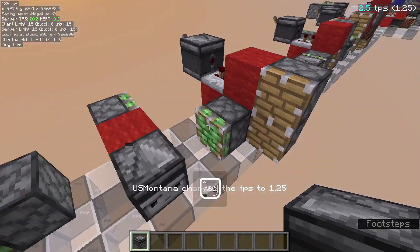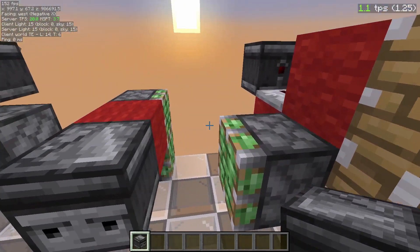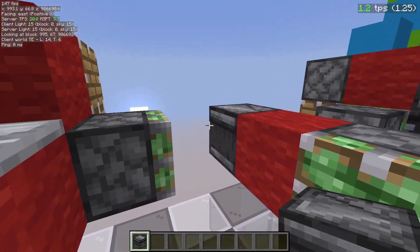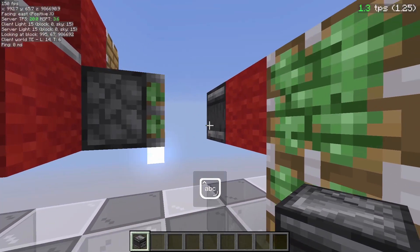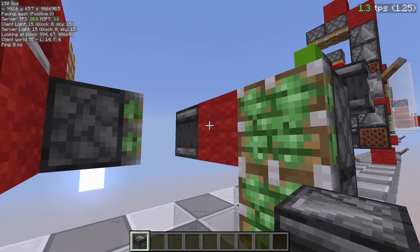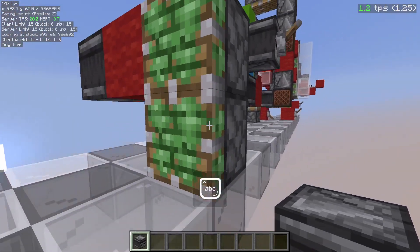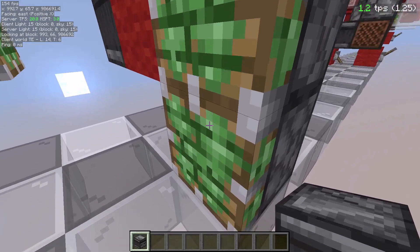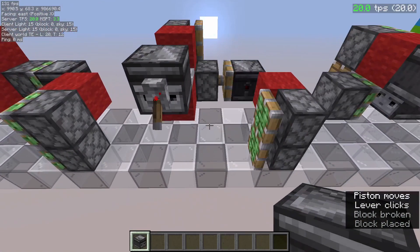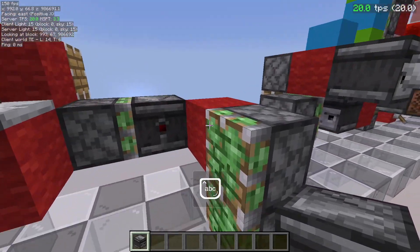At zero microticks — instantly — this will update and power this piston. One microtick later, this piston updates that piston to extend and to retract. Therefore this observer will stay powered for one microtick longer. The shortest pulse needed to zero-tick a piston is one microtick long. That means from zero to two microticks we are powering this piston — a two-microtick long zero-tick pulse. The bottom piston, updated one microtick later, powers from one microtick until two microticks, then retracts. That's the explanation — I believe it's correct, but this is just how I think about it.